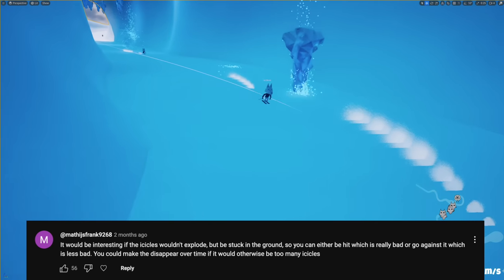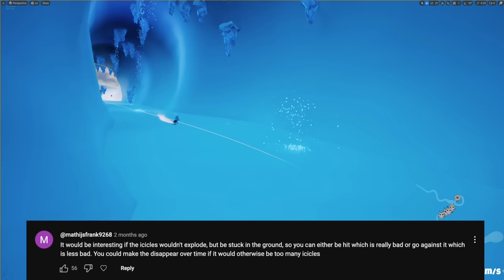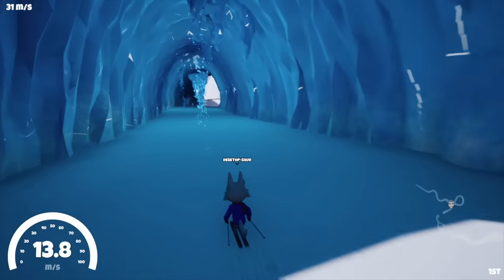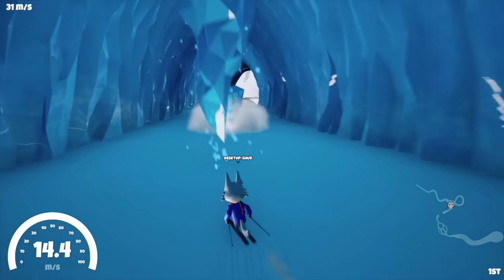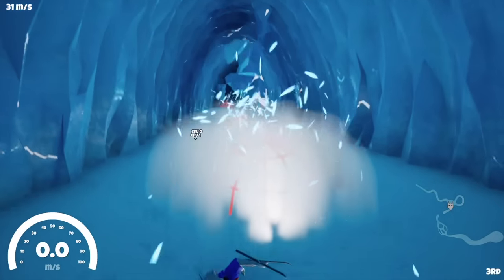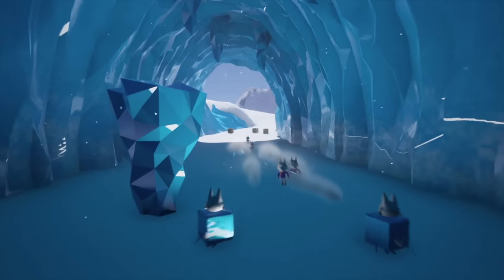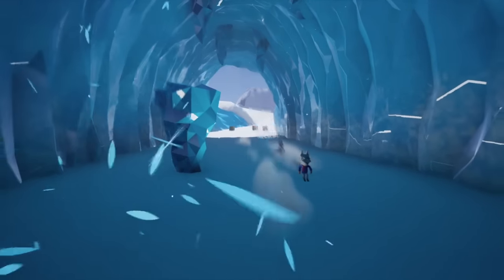A few people suggested having the ice shards stick into the ground instead of explode on impact, which I thought was a really good suggestion. However, now the exploding effect feels kind of out of place, so I've switched to having the ice shards freeze the player on collision, which I think looks and plays way better.